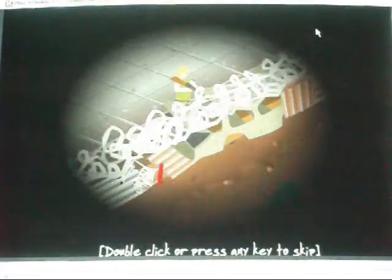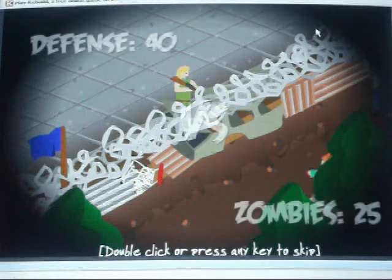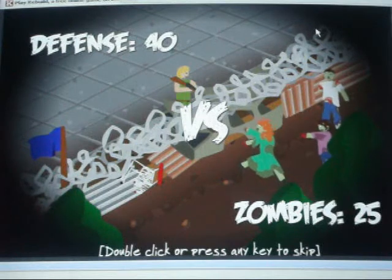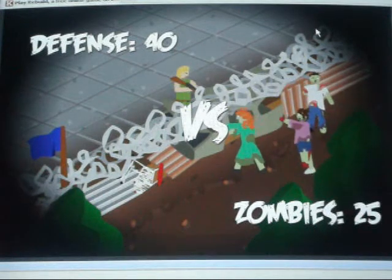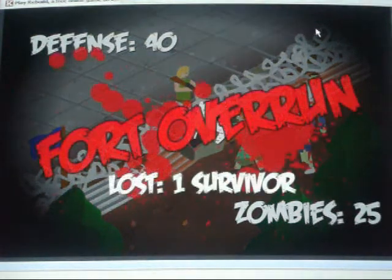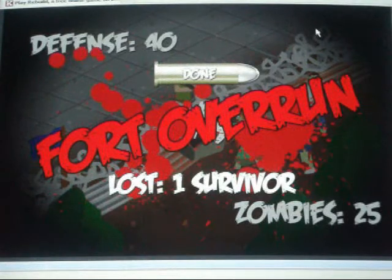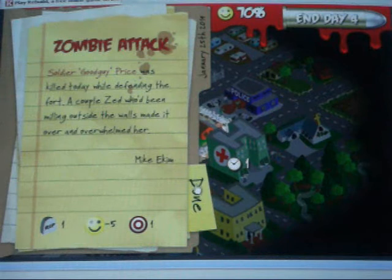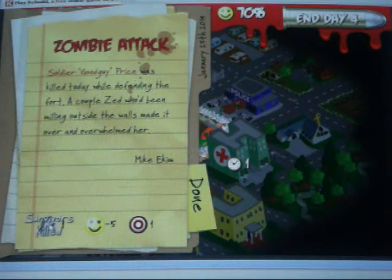Sometimes zombies will attack your walls, so make sure you improve your defence at the police station. Unfortunately, the fort was overrun and we lost a survivor. No biggie though. You'll also notice that smiley face — that's town happiness. If that drops below 35, things could start happening.